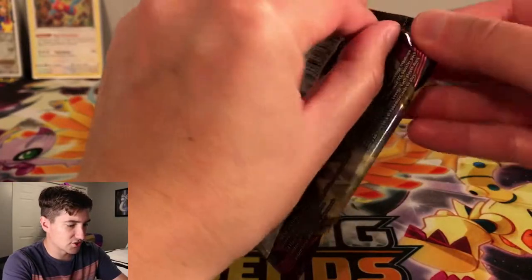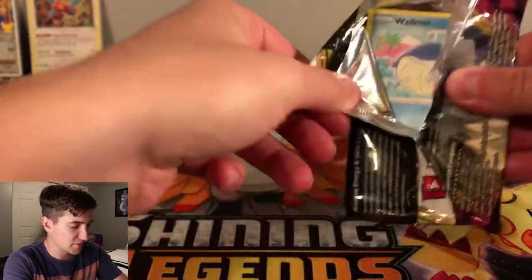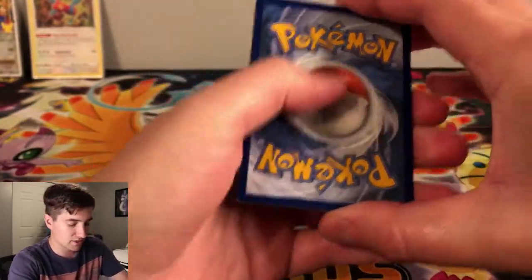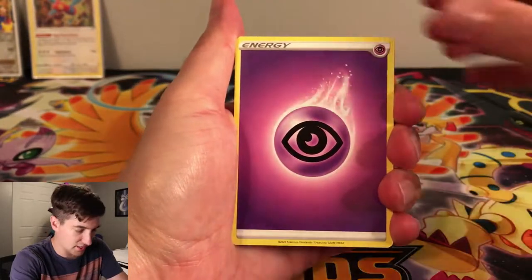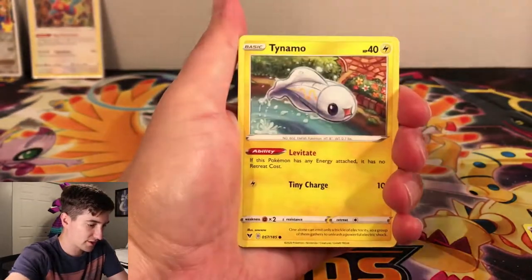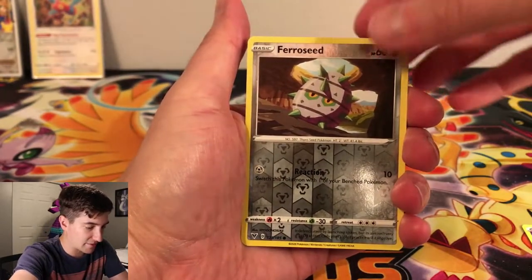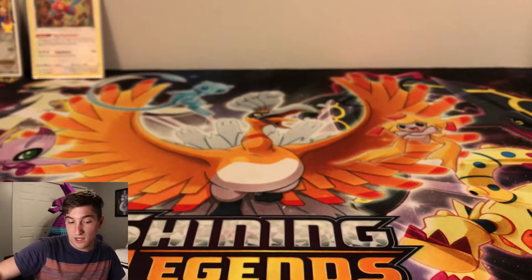On to Vivid Voltage, which is one of my favorite recent sets — I like this and Evolving Skies. The other sets in between, not so much. In this pack we got a Psychic Energy, Swoobat, Loudred, Zebstrika, Wailmer, Tynamo, Exeggcute, Chatot, and Clobbopus. The reverse is a regular common Farfetch'd, and the rare is a Whimsicott non-holo. So we got one holo — at least we weren't completely shut out of the other packs.